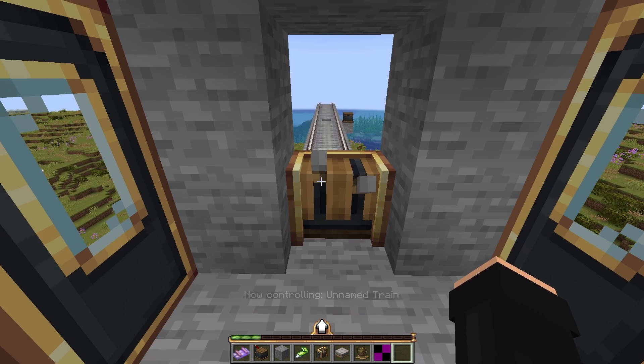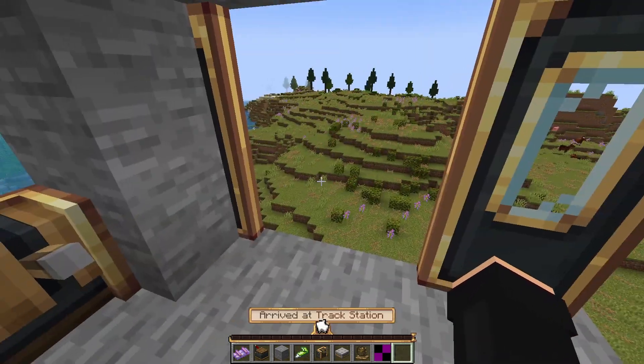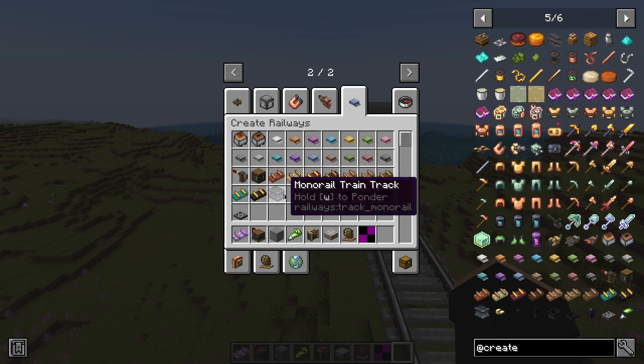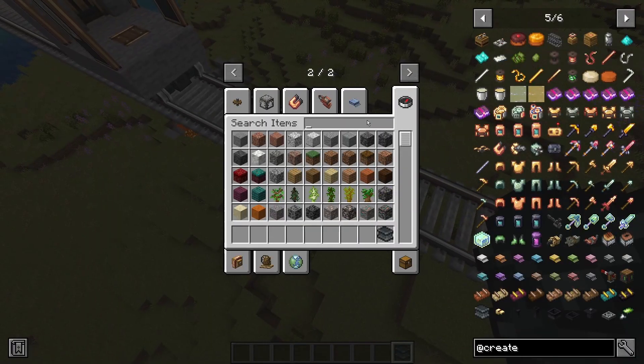So let's just approach this next train station. I don't know if this is a bug or I just don't get how this works. But oh, what is this bad boy? I'm about to show you. That was stupid that I deleted all of those things.